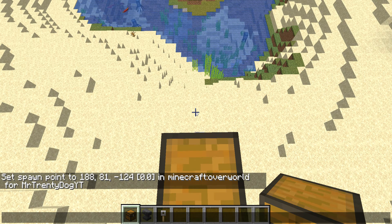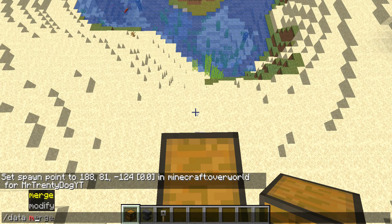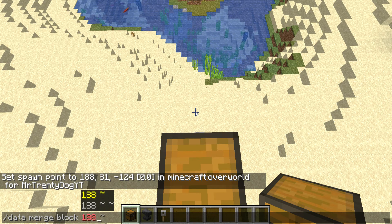Type in slash data merge lock, then your coordinates. My coordinates are 8, 81, negative 124. After you've entered your coordinates, continue with the next part of the command.